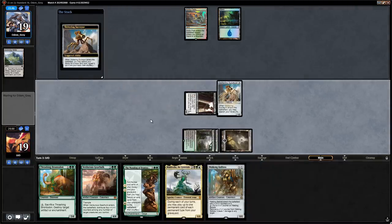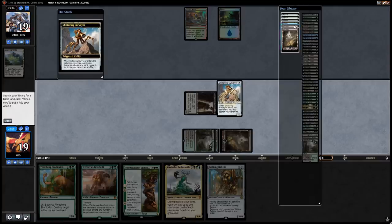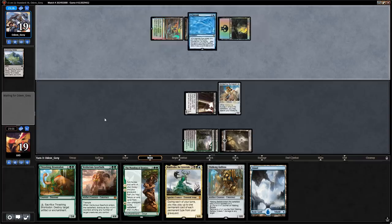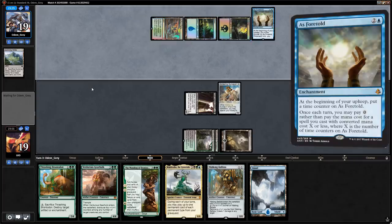Now we can get our Island, and next turn maybe play Walking Ballista or Brontodon. Opponent is on Grixis — heavily implies some form of control. And As Foretold — that's an interesting addition. We could destroy it with Brontodon at some point; we don't have to do so immediately.